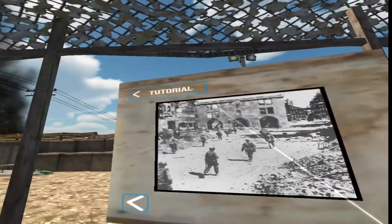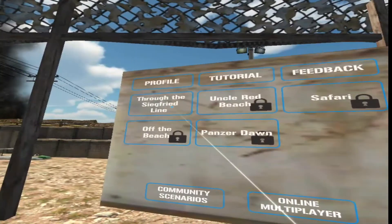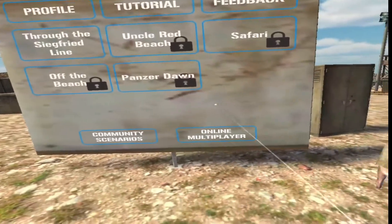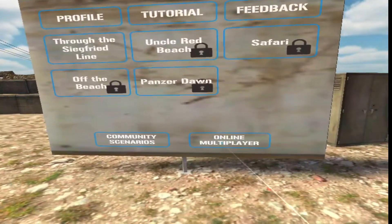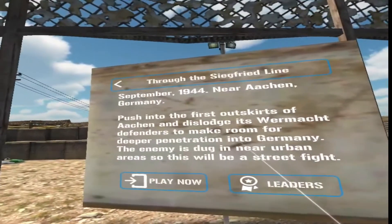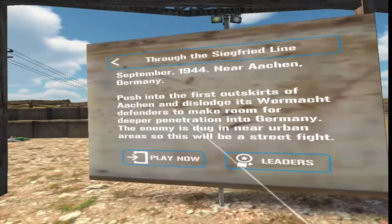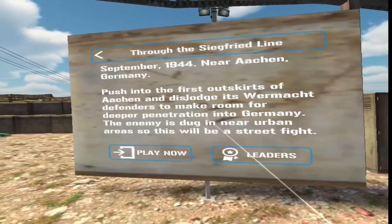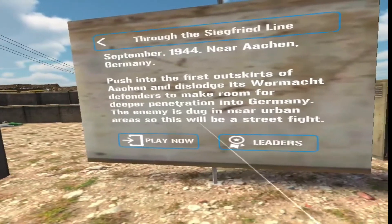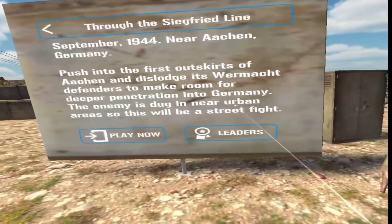There are scenarios including Uncle Red Beach, Safari Off the Beach, Panzer Don, and we do have online multiplayer, which is really great. Let's have a go at that — September 1944, near Aachen, Germany. Push into the first outskirts of Aachen and dislodge the defenders to make room for deeper penetration into Germany. The enemy is dug in near urban areas, so this will be a street fight.